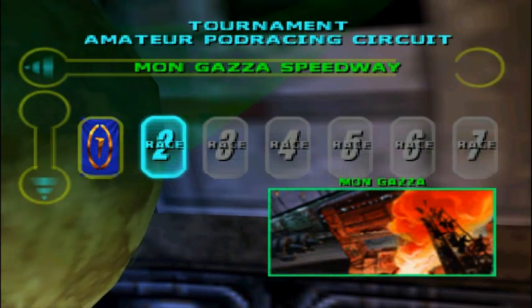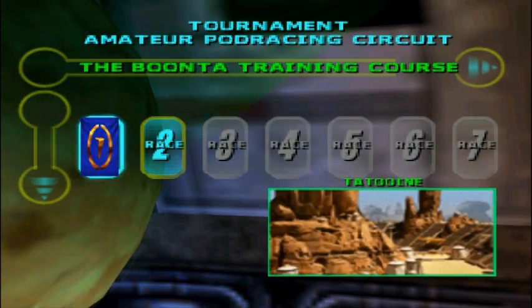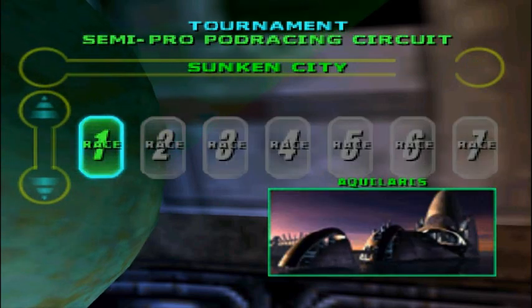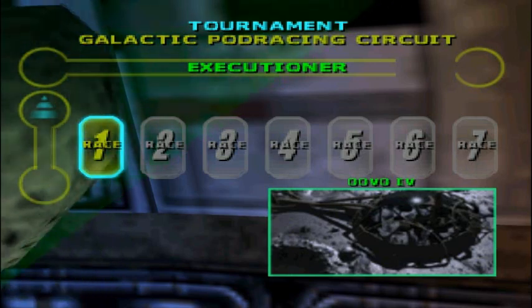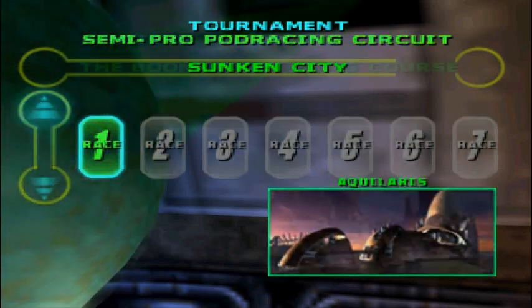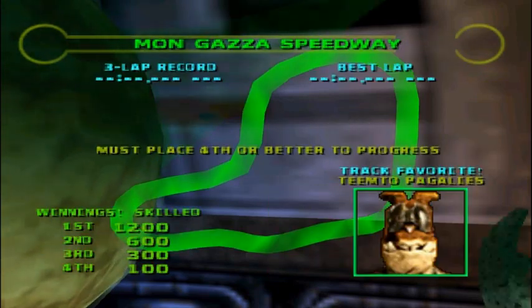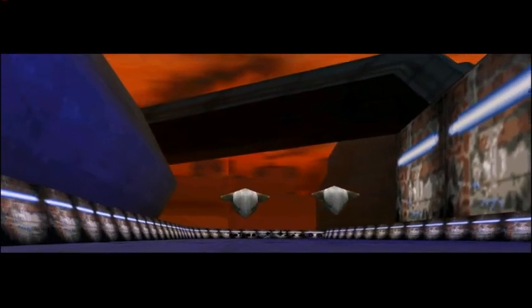Now we're doing Mon Gosses Speedway. This one's fun. Basically there are different circuits here — this is the amateur one, the first one. There are seven races to do in this circuit. There's also Semi-Pro and Galactic Pod Racing circuits. Those last seven are hard races. Somewhere around race four or five in the Galactic Pod Racing circuit, there will be a race that I'll have to do many times because it's always given me trouble. But these first ones are pretty easy, so we're going to try for another win.